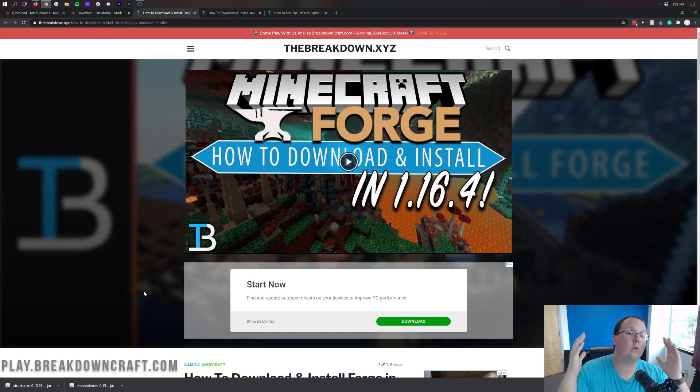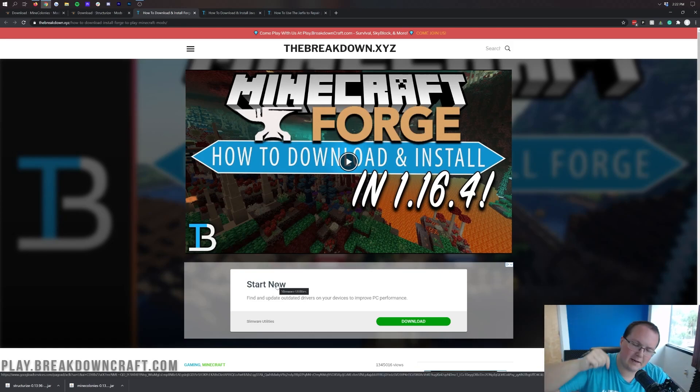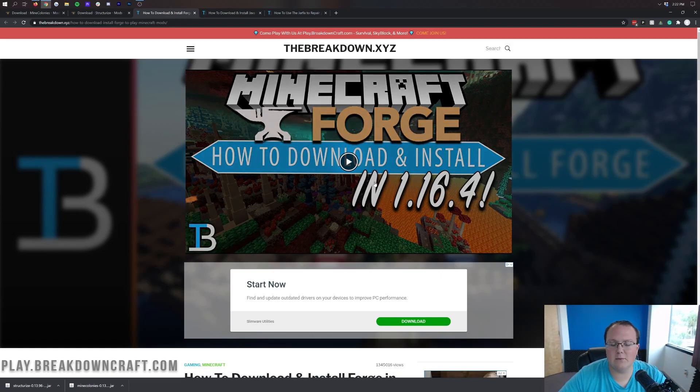Structurize and Mine Colonies rely on Forge to install. If you don't have Forge, these mods can't run — they're useless. So we need Forge. Luckily, there's a link in the description below to download Forge, and it will take you to a download page.